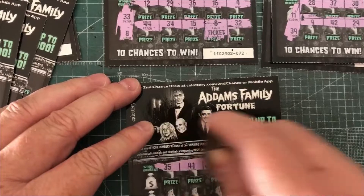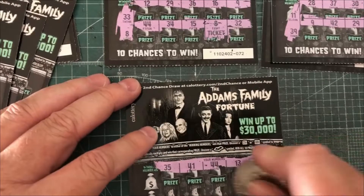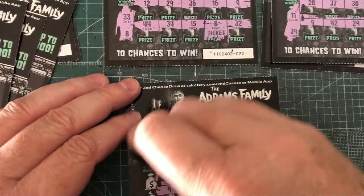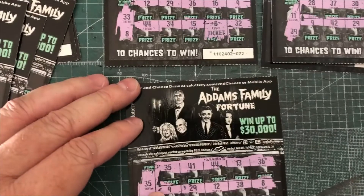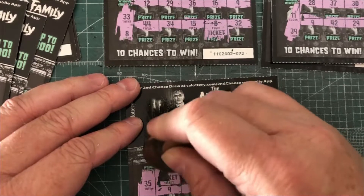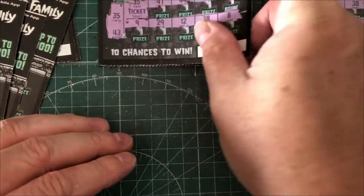Hope everybody's having a good Halloween, and if you're out trick-or-treating, everything goes well and you get some good candy. Hopefully I'll get some wins off this. 35 and 43 — 35, there's a good one, and no 43. So 35 matched, and it is a ticket. That will go into our winner pile. So we're two and two.